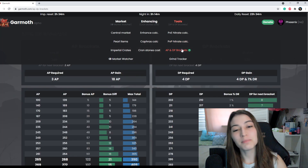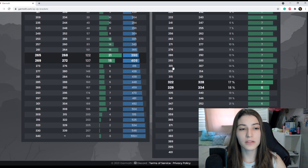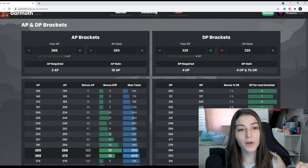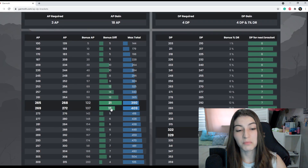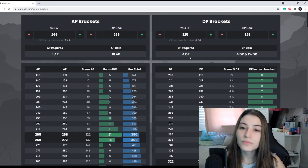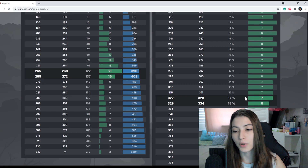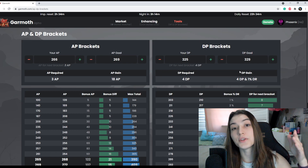From there we'll go to AP/DP brackets, which is pretty straightforward — it's all the brackets together. The AP gain shows the AP required to get from your current AP to your AP goal, plus the bonus AP — for me that's 15 plus 3, giving me 18 AP. For DP it's the same thing: 4 DP required to reach the next bracket plus a 1% bonus DR, giving you your total DP gain from where you are now to your goal.